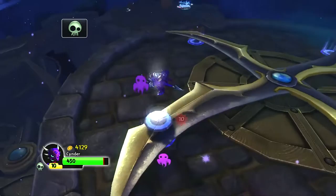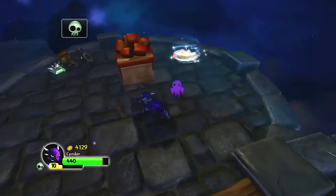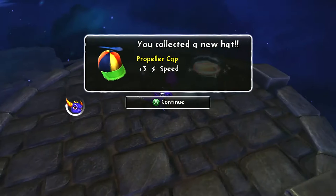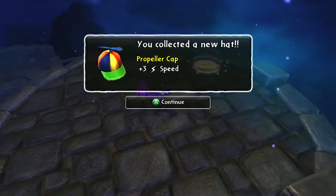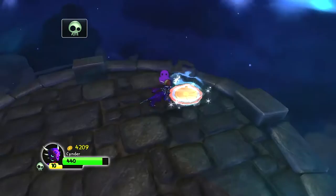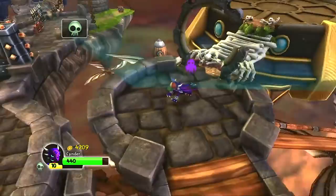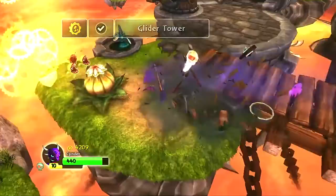It bounced me to a new place! Here, let me get this real quick — that's some money. Alright, let's see what's inside — I bet you it's a hat. It's a hat, yeah! It's my special hat — it's a propeller cap. It's plus three lightning speed. Plus three speed! It's a little symbol that shows speed, I get it. So I'll put it on — look at that, look at Cinder, she looks so fancy.